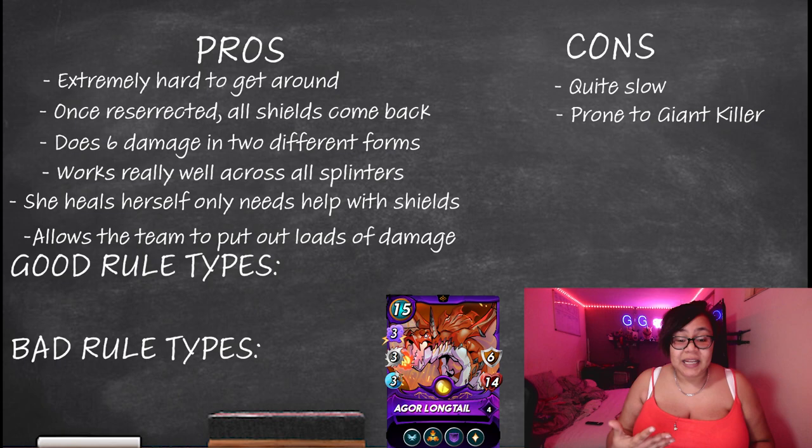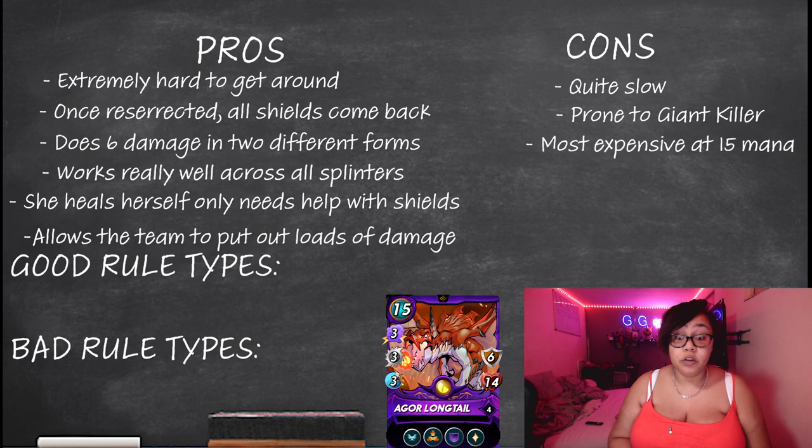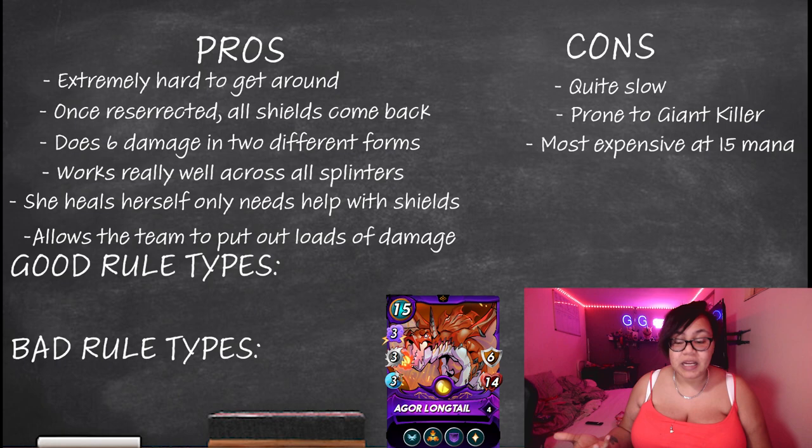She is also very high mana — 15 is a lot. So you're looking at playing her in a 50 to 60 mana game or more, and your team has to be built around Longtail. You can't fill out your team and think 'I've got 15 mana left, let's throw in a Longtail,' because you will lose. Your team has to focus around her, not her focusing around your team.